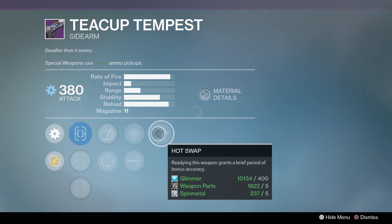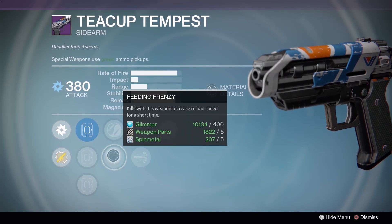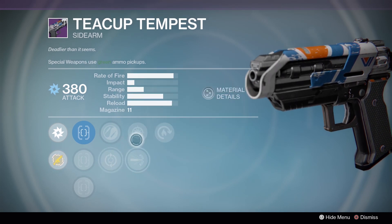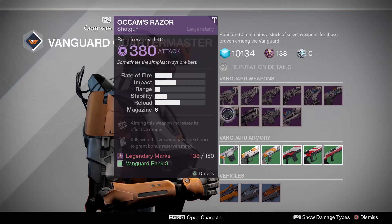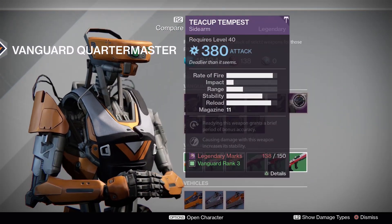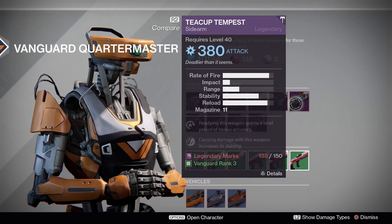We have the Teacup Tempest: Hot Swap, Snapshot, High Cal Rounds, Zen Moment, and Feeding Frenzy. I like Feeding Frenzy, however nothing else on this really stands out to me. The Teacup Tempest is the same archetype as Wyrmwood.